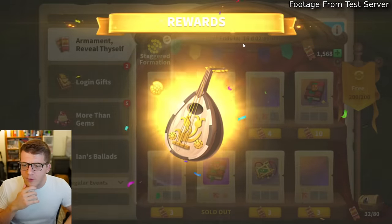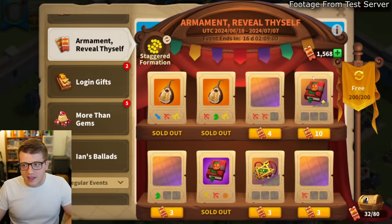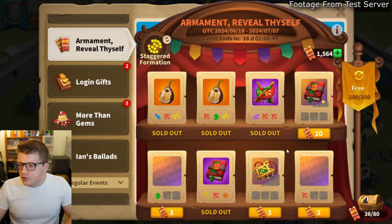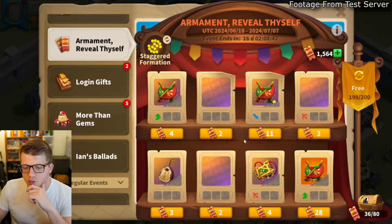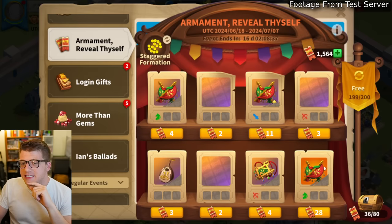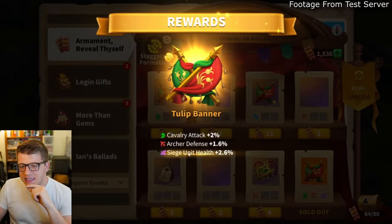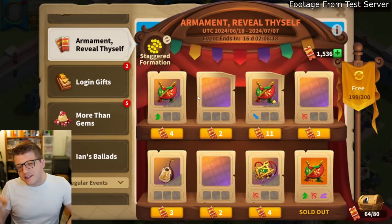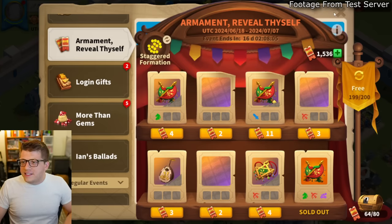After buying some tickets, I got a half-percent all-damage armament at purple quality. The 26-ticket option gave cavalry attack with no inscription. You can refresh the available armaments — it's free the first time. This event could be useful if you're chasing a specific slot for a particular armament set. The staggered formation specifically is geared toward players who join rallies and garrisons, though that's a pretty niche use case.